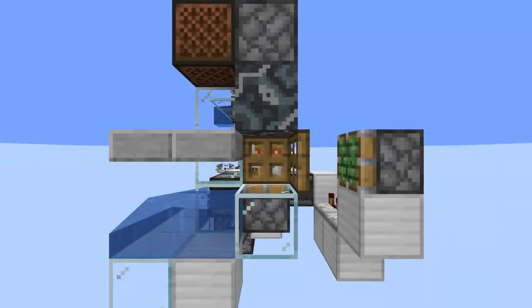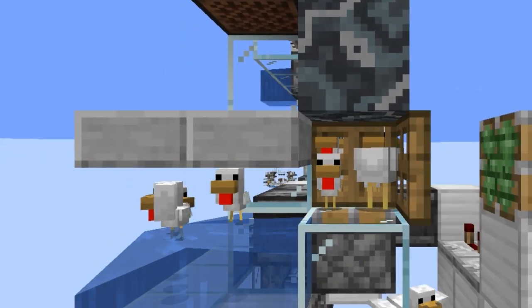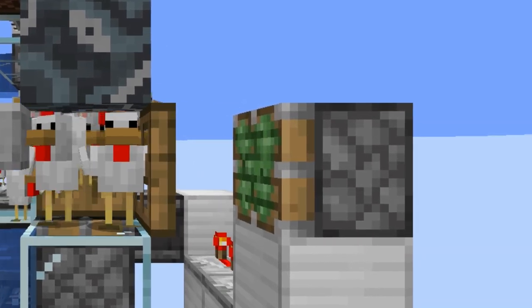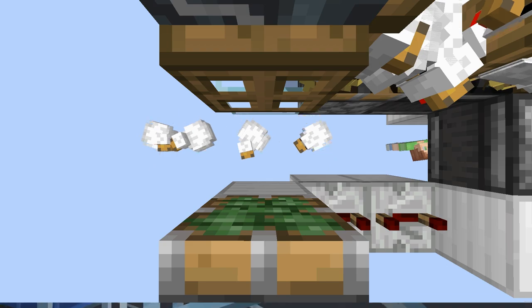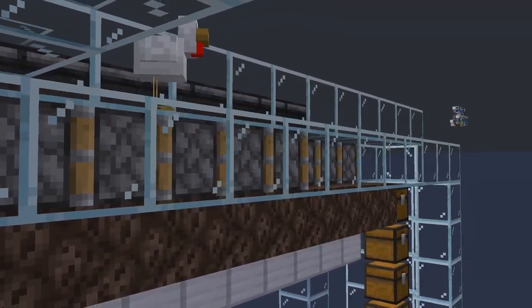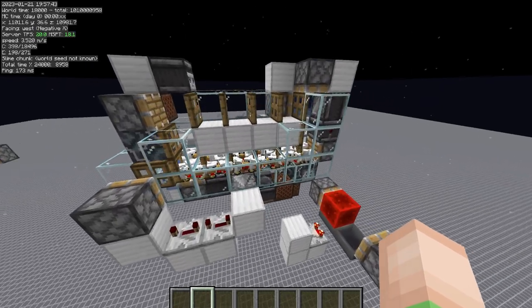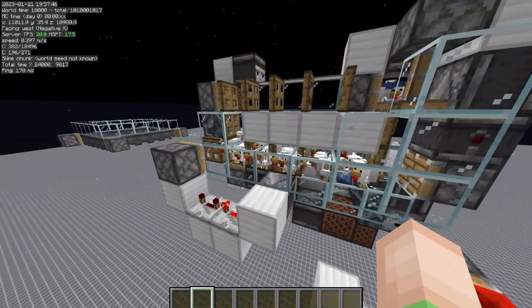It works by pushing chickens until a trapdoor pushes the baby chickens through the slab, sorting them. And because adult chickens are big, they'll be retracted back with this trapdoor, making them fall into a hole, where they're then transported to the strike chamber. The babies drop into some water, where they're then forced back into the system. Look at this device.